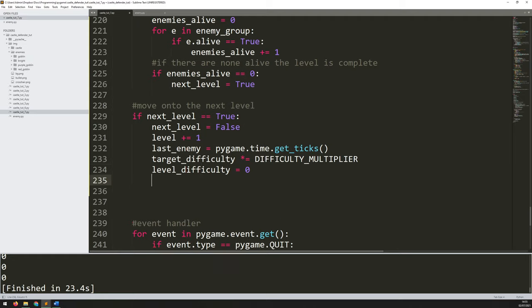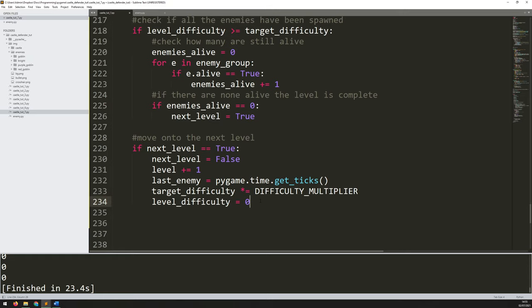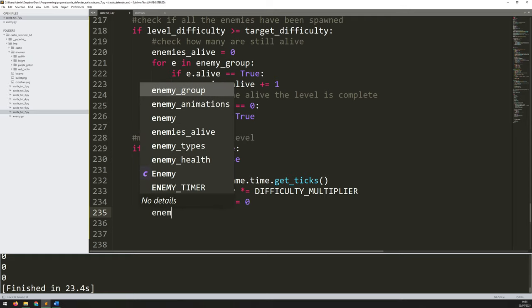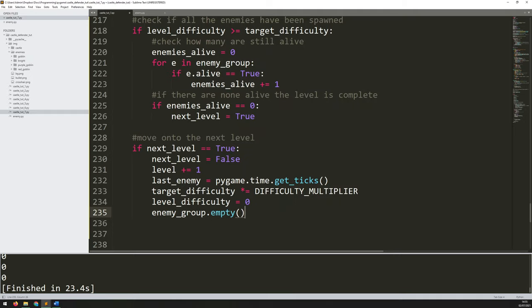The other thing is all of those enemies are still there. Although their `alive` variable is set to false because they've all been killed, their objects still exist and are still being blitted. I need to get rid of them all at this point so I need to reset the group. I'll say `enemy_group.empty()` — that basically just clears it, gets rid of all those enemies, and then I'm allowed to create new ones.